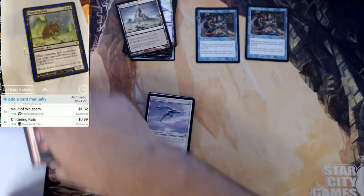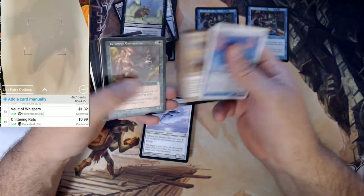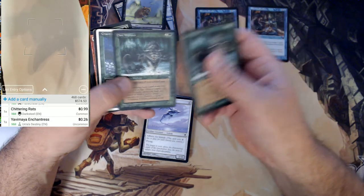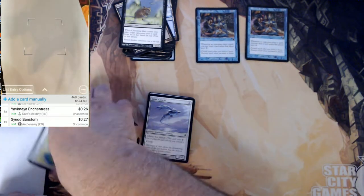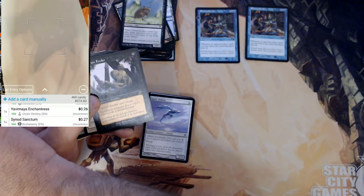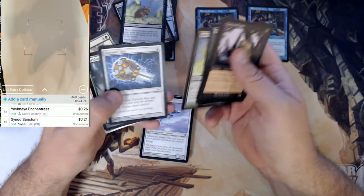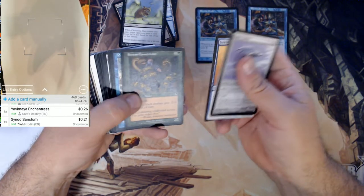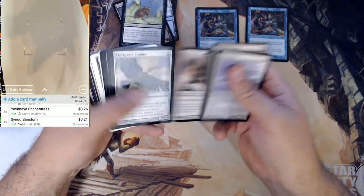Rats — is that rat worth anything? It is actually 99 cents. Alright, I'll keep a look out for those. Chantress? No. The Archenemy version — yeah, it's not much more, less. Bloodspawn — Controls rig, nope. I don't know why I'm pulling those; probably going to do nothing with them.